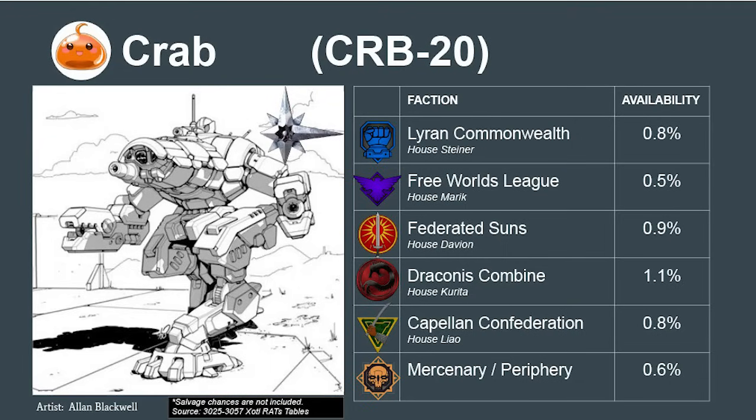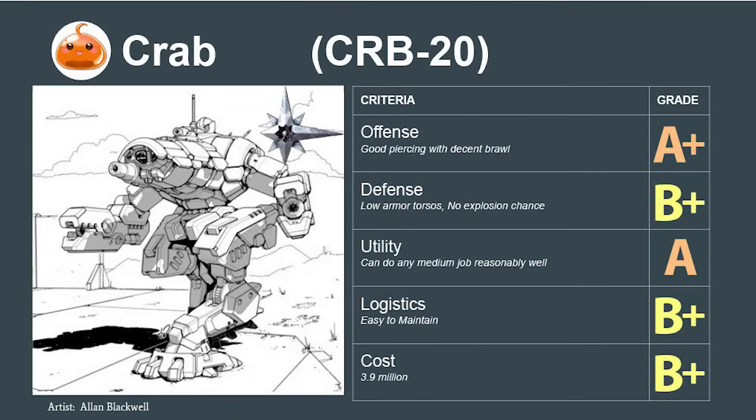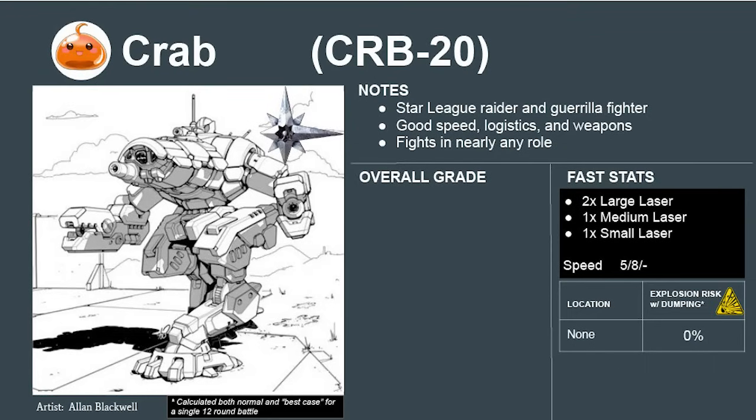The third unique mech is the Crab. Built during the Star League era as a raider and guerrilla fighter, it's a cavalry-bodyguard hybrid well-adapted to the scarcity of the Secession Wars. Its good speed and weapons mix let it fill nearly any role a medium mech might be asked to play. Armor is a bit light on the side torso, but with an all-energy loadout it can't be destroyed by ammunition explosion. For its extreme flexibility and excellent logistics, the Crab scores a 7.2 or an S — it's the closest thing to perfection for a Secession Wars era medium mech.